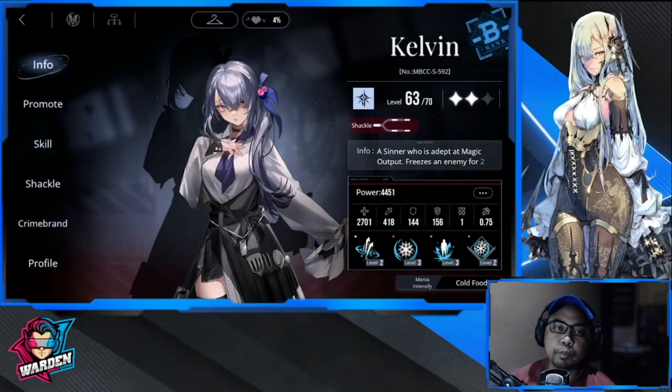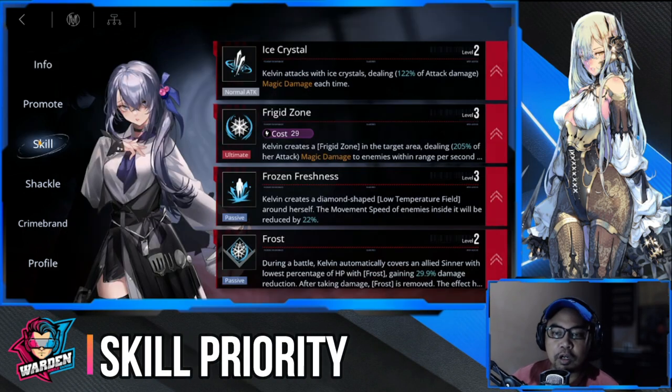Hey guys, welcome to Path to Nowhere. We're here with Kelvin, B-rank, who is incredible in terms of what she can do. We're going to be discussing her build guide today, starting off with her skill priority — which of her skills should you prioritize leveling up.